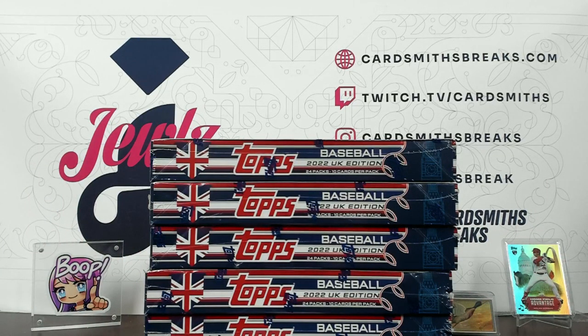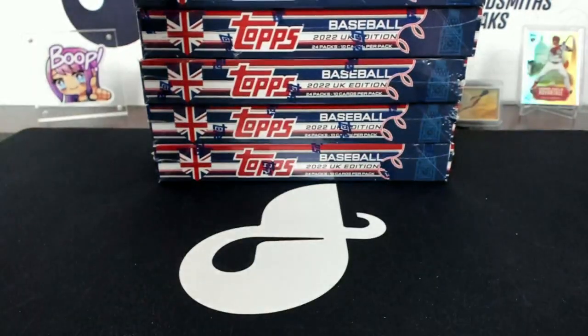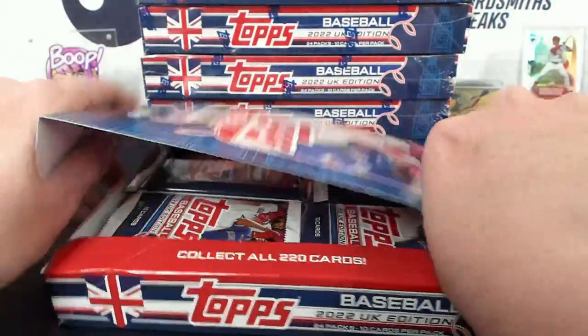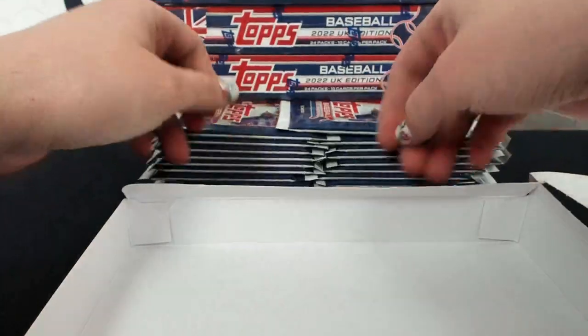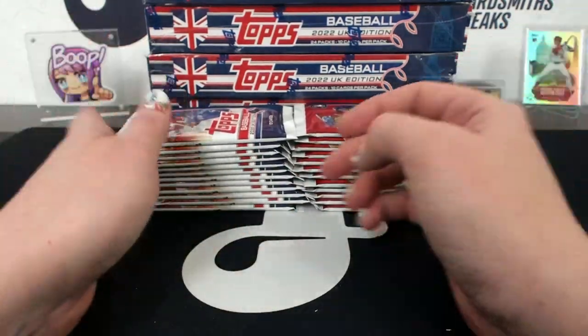Up next we are doing a half case break number one of 2022 Topps Baseball UK Edition. It's a six box break by teams. We also have Stadium Club Chrome and Xing Chi coming up. Hi Ryan and Carrie, how are you guys feeling?